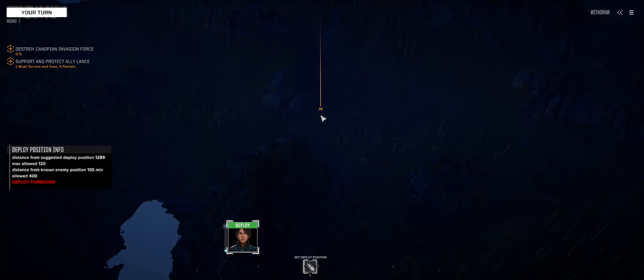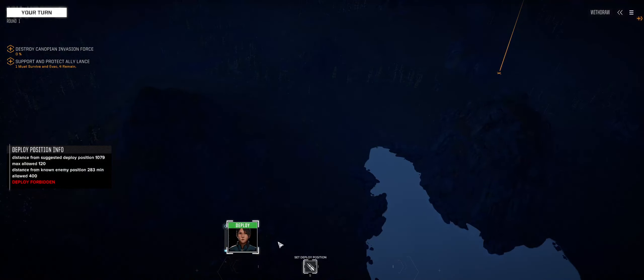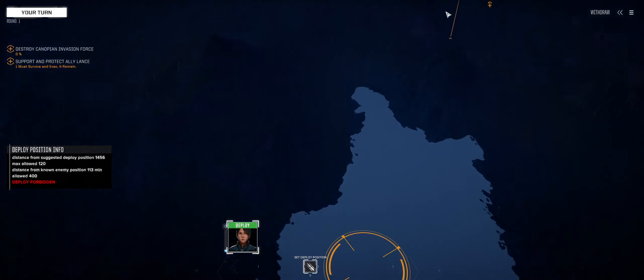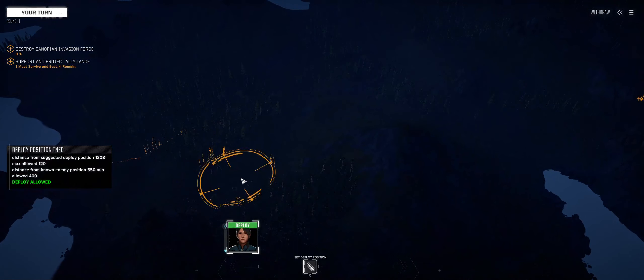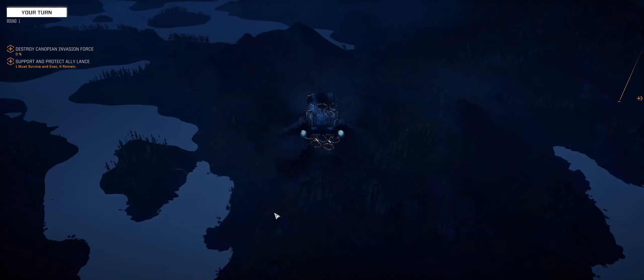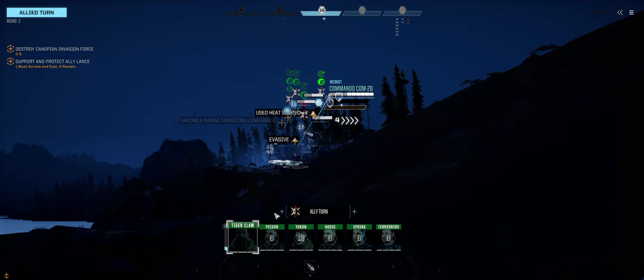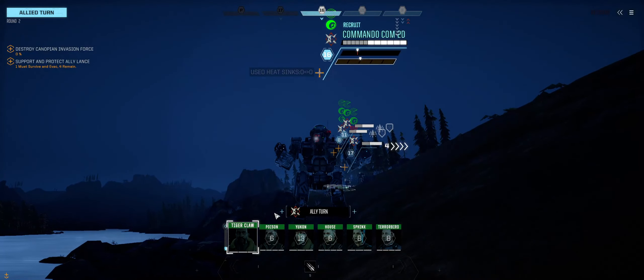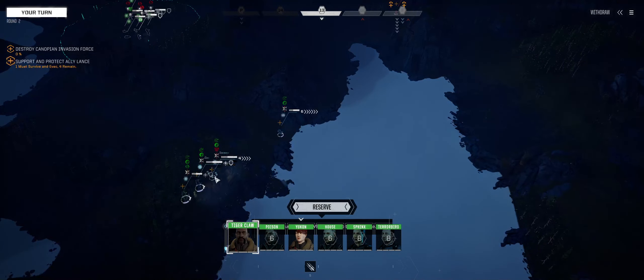Is this the invasion force or is this the allies? Can't really see well. Let's land right there. They have a Commando - go figure. A Stinger, a Wasp. These are our allies. We have a Commando, battle armor, a Blackjack, and a Clint. Not bad.